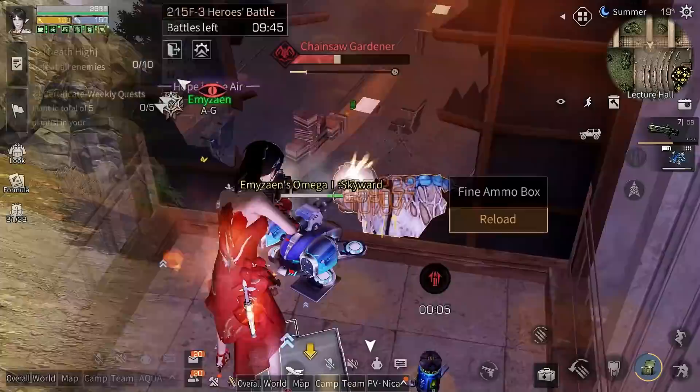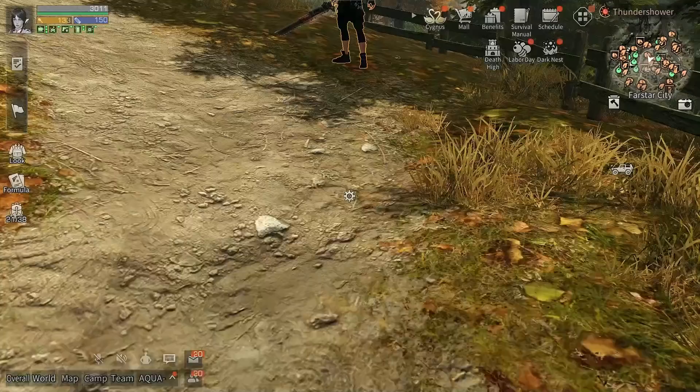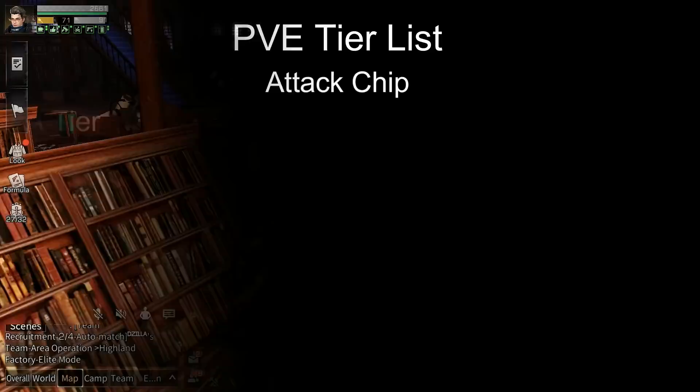In PvP, Thunderstrike can stun your enemy even with LSS for one second, but it's also harder to shoot an enemy's head in PvP, so it's not that good but also not that bad. Next we have Chaos Fighter on A tier — this chip is amazing for FO or Rebel since there are four players giving you a total of 8% damage bonus and it's free. But for PvE like that high, this chip will only activate 2% damage bonus.